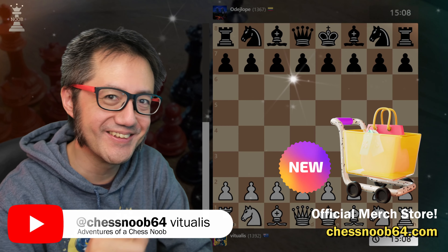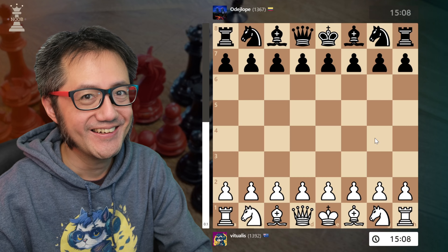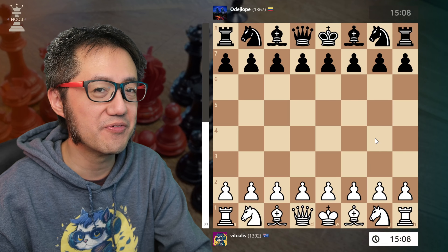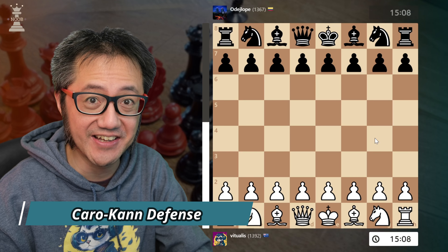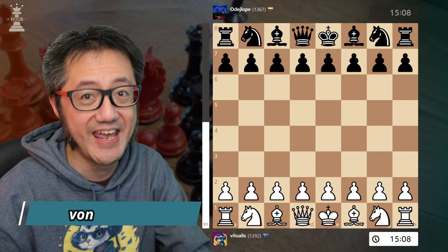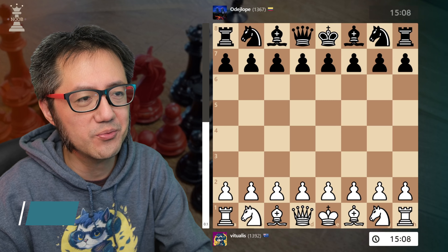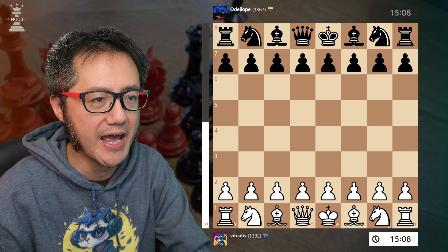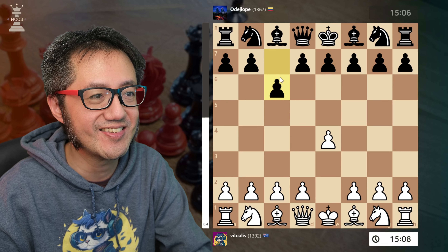Hello, this is Virtualist Chess Noob, learning and having fun with chess. Today I've got a game of the Caro-Kann — or rather I play against the Caro-Kann, and against it I use the Von Hennig Gambit. It has a very naval theme: Von Hennig was a German U-boat captain and Admiral. I've got the white pieces.